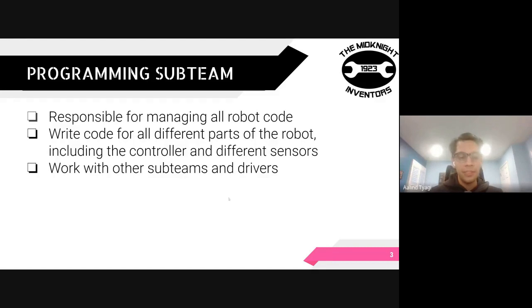The programming subteam as a whole is responsible for managing all of the robot code. We write everything that the robot needs to do in both teleop and autonomous. We write code for all different parts of the robot, which includes the controllers used to drive and operate the robot, as well as the different sensors on the robot. We also work with other subteams like the strategy subteam, and with the drivers and operators to ensure coherence among the robot branch as a whole.